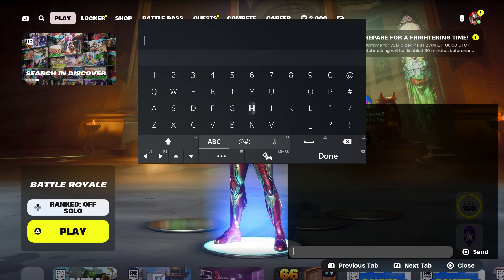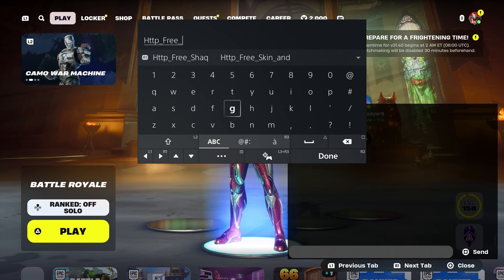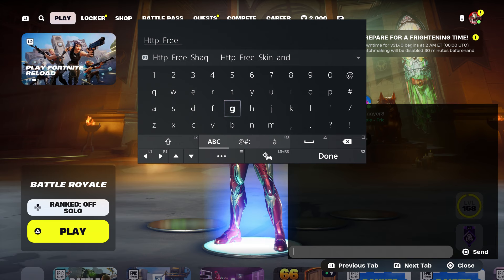Once again guys, at this moment, make sure you enter this code: H-T-T-P. A lot of people are going to do this because they are definitely getting free skins left and right. Put underscore, and trust me, this works with the Halloween Horror Night — it works with everything. So please follow the steps.